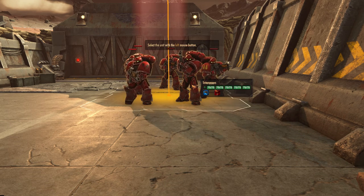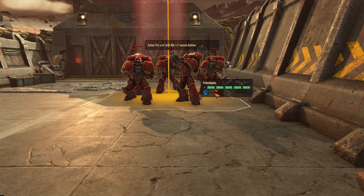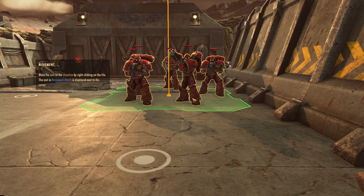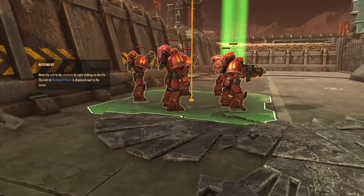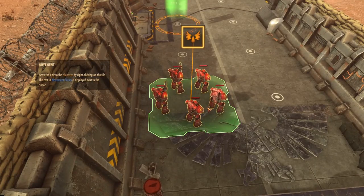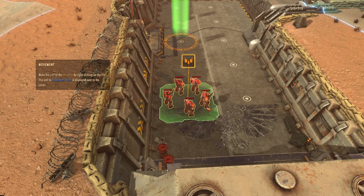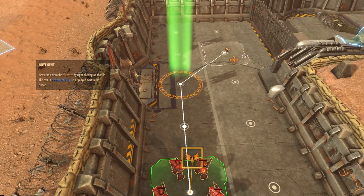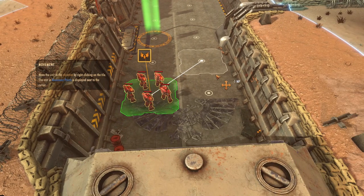We can see everyone's individual health. We've got five guys, all at 75 health. There's a couple things there I don't know what they are — no tooltip coming up. We're the sons of Sanguinius. Movement — move the unit to the objective by clicking on the tile. The cost of movement points is displayed next to the cursor. So there are movement points and also action points. The action points you use for shooting, going on overwatch, but you can use them for additional movement.